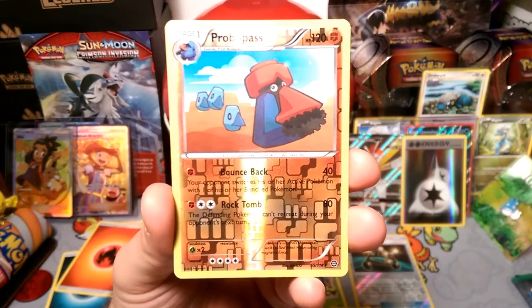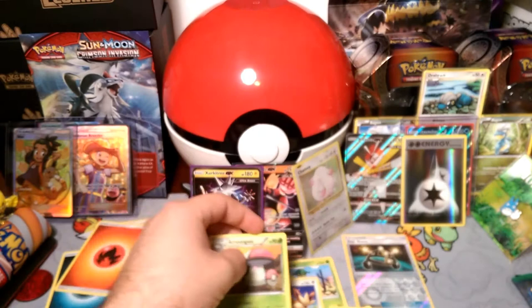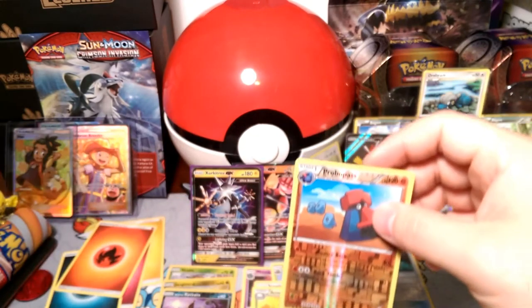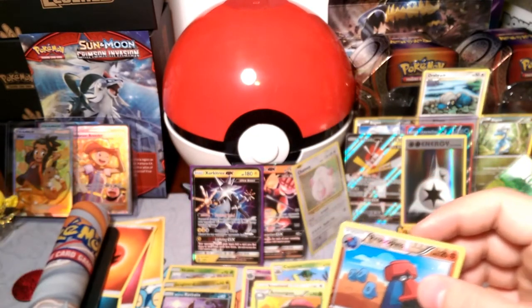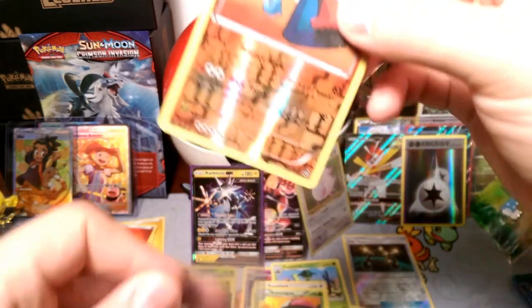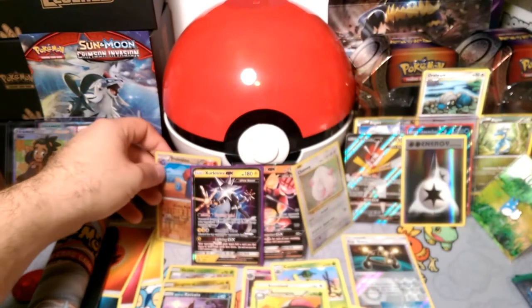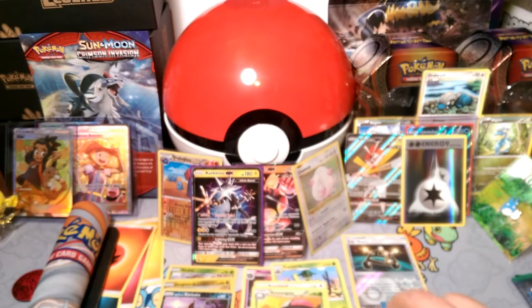Probopass with Bounce Back and our rare is a crazy spore Foongus. Let me grab a sleeve for the Probopass here — that is a reverse foil rare. Stick it behind Kartana.